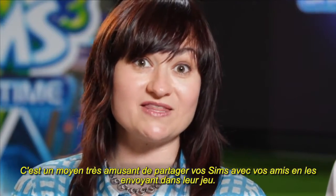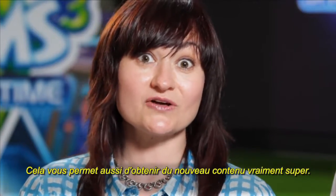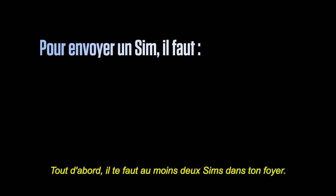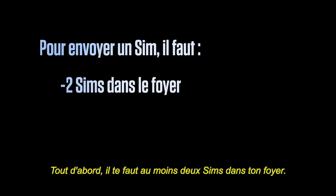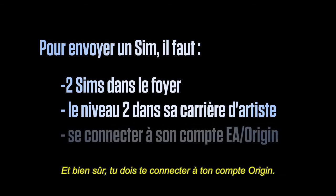It's a really fun way that you can share your Sims with your friends by actually sending them to your friends' game. And along the way, you're going to pick up really cool new content. First off, you're going to need at least two Sims in your household, and at least one of those Sims needs to be a level 2 in any one of the new performance careers in Showtime. And, of course, you also need to be logged into your Origin account.